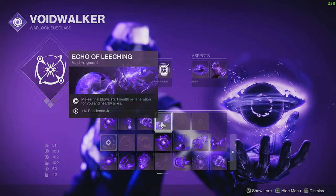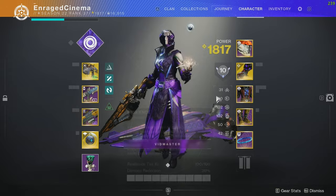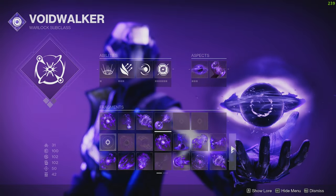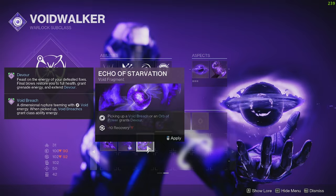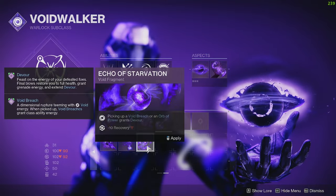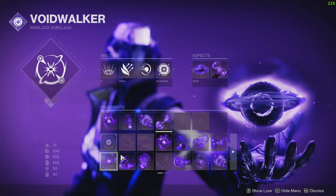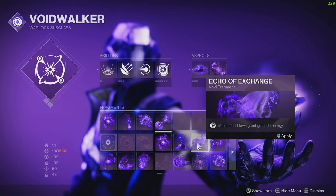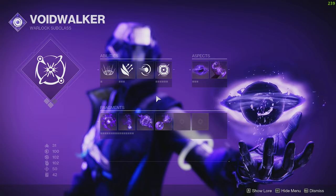The fourth fragment is melee final blows starting health regeneration — not really needed since I have a lot of healing, but it helps my stats. I'd consider swapping it for the orb pickup fragment that grants Devour: when you're weak, grab an orb, get full health, Devour kicks in, defeats give nade energy, and health keeps coming back. Another good option is melee final blows granting grenade energy if you need even more grenade uptime. There are a lot of options — mix and match the fragments to fit your needs.